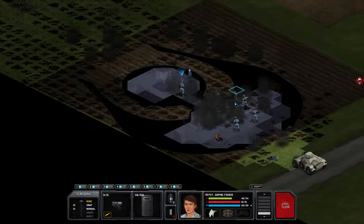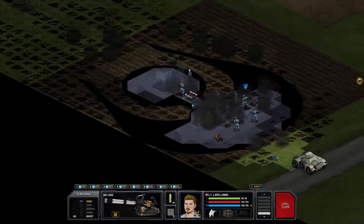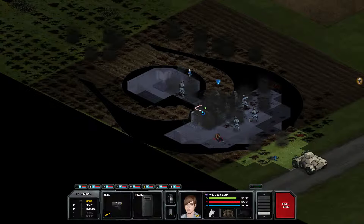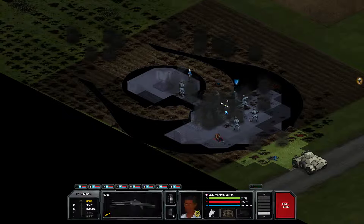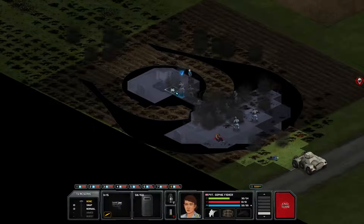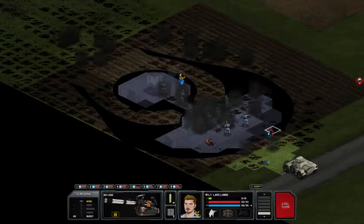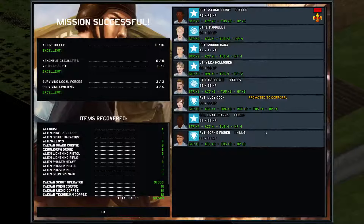One, two, three, four, five - that sounds like the MG-esque weapon of them. Let's try to clear the place here - you over there, you here. Blocked by the shield only, so we'll put her forward. What kill is it? Good. No wounds. One corporal. Even the kill on Sophie Fisher didn't bring her up to rank, but it gave her some accuracy. Lucy Cook got some bravery from freaking out.